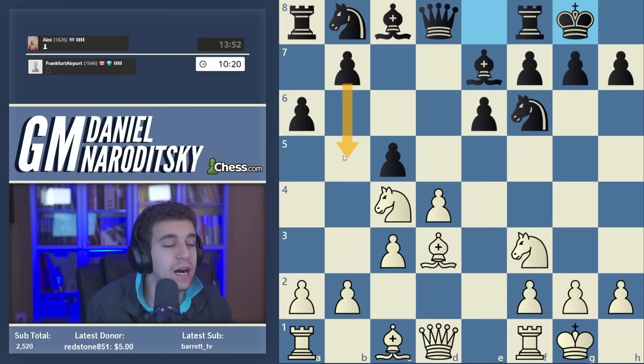Black is quite deficient developmentally — none of black's queenside pieces are out, and the bishop on c8 is hemmed in by its own pawn on e6. When you are developed more actively with a lead in development, the general prescription is to open the center. Opening the center makes better development easier to exploit and transform into a direct attack or initiative.